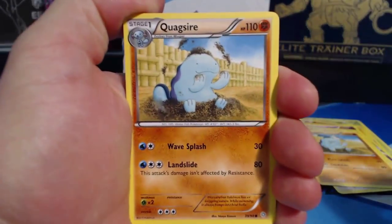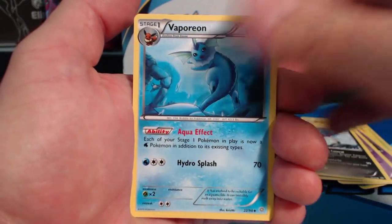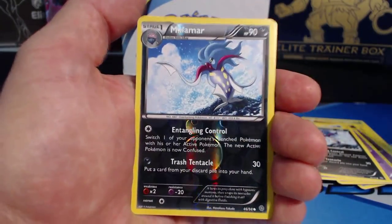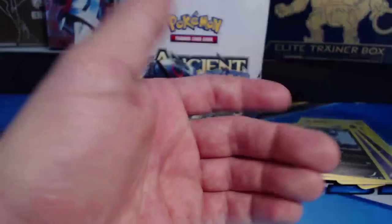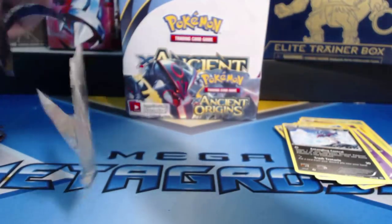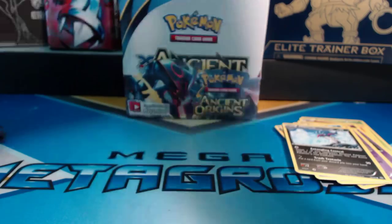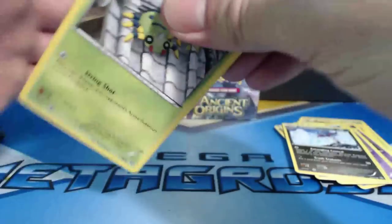Third pack of the vid: Quagsire, Magical Heart, Unown, Baltoy, Malamar, Vaporeon, Lysandre, Sableye, a Reverse Holographic Malamar, and another Vileplume. No holo rares — just rare cards.